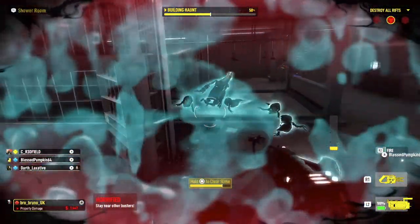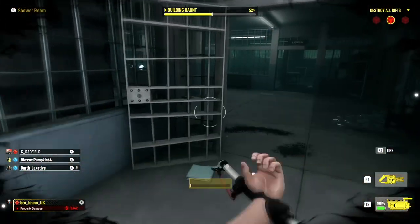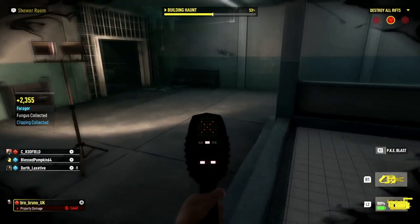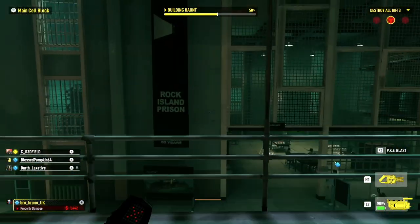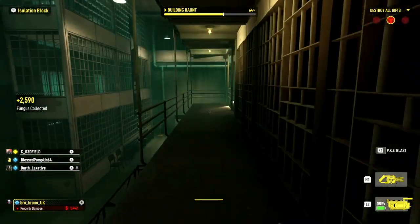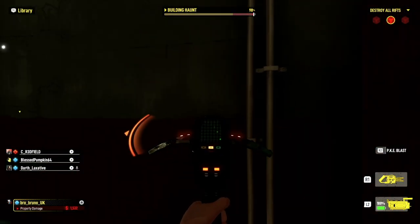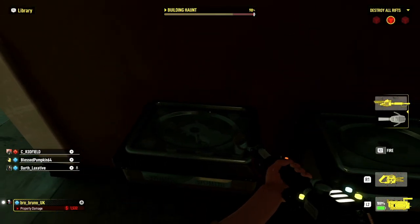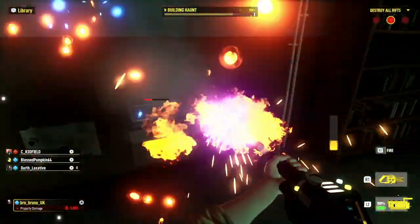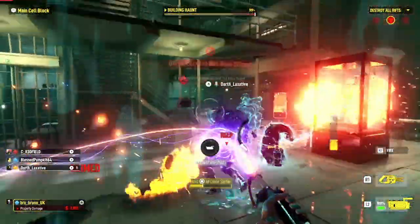I'm horrified - I just don't know what I'm doing. Get rid of all this slime! That guy is gonna run for the exit. Where's the rift? I still don't understand how this works. Building haunt at 92 percent - I don't think we're gonna make this game. What is in here? Oh, it's right here! The ghost was in there - god damn it.